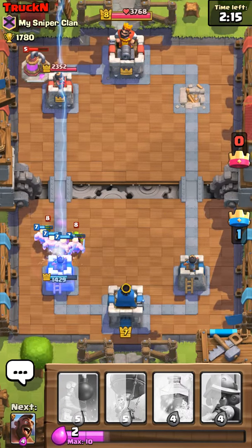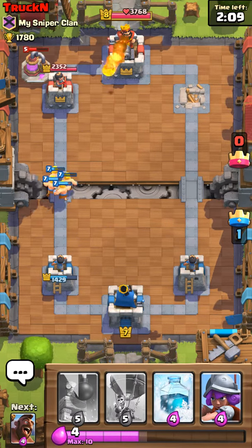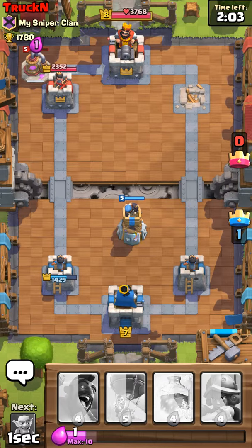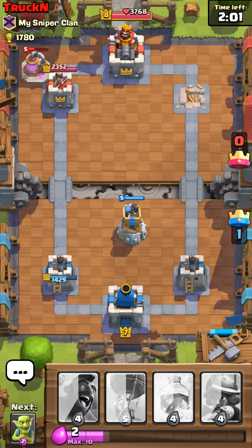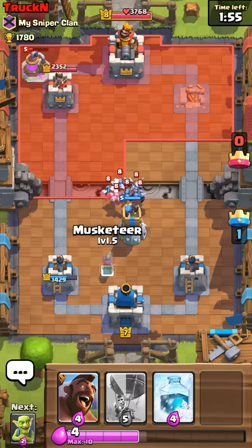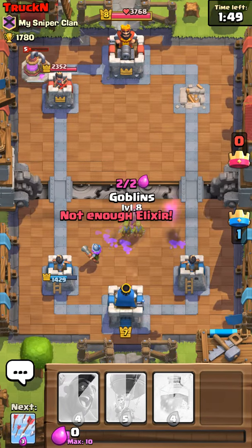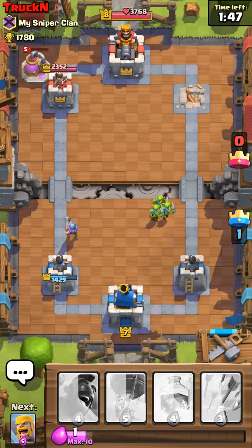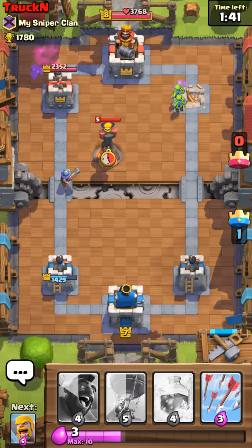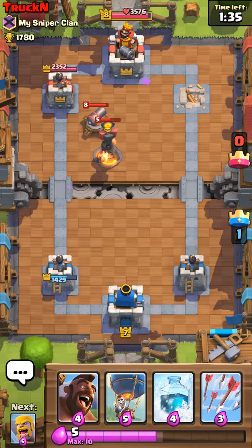He has a Zap — interesting. I'm guessing he has a Mirror because of the deck he's using, but I'm not fully sure. Usually people with an elixir collector have a Mirror. Maybe he's just one of those guys that doesn't. Oh — I think that's a mirrored item, because there's no way he cycled through all his cards before me. That had to be mirrored. Comment down below what you think.